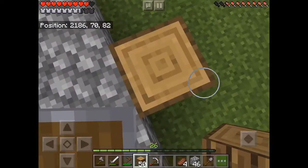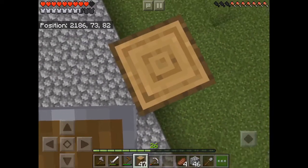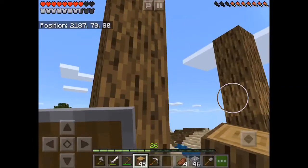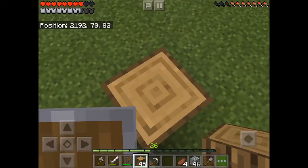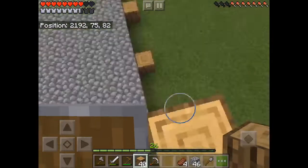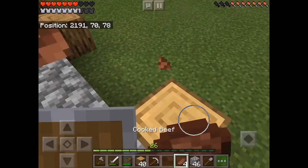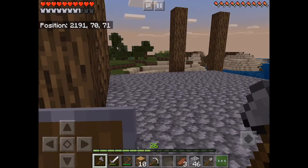I'm probably going to take a lot of fall damage on this. I'm doing this on an iPad — it's not exactly the most efficient way to build. So you might see me making silly mistakes or doing silly things out of sheer laziness, like jumping off these pillars as I build them up. And here we are — all the pillars are complete.